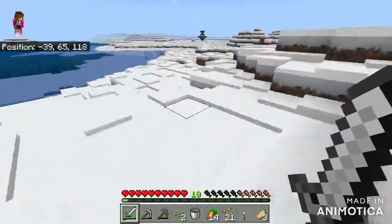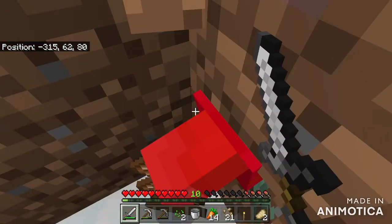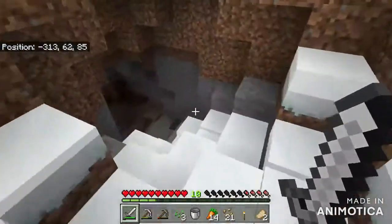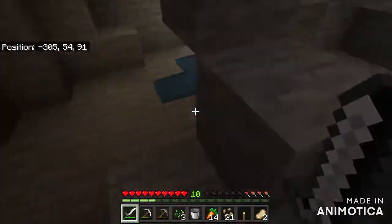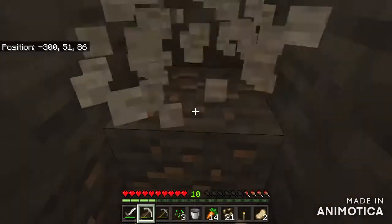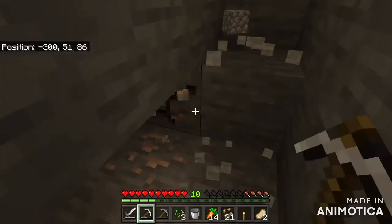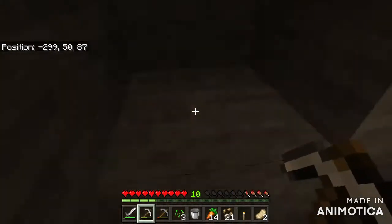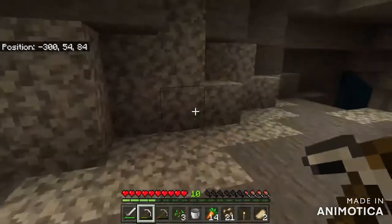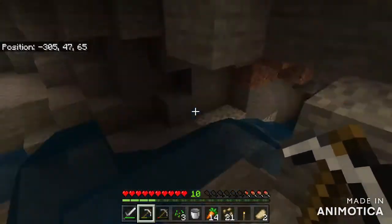We made it to the village and there's a witch — there we go, perfect. We made it to the cave, and in this cave there was some really good stuff. Oh, I can't believe we missed some iron. So I'm just gonna be in here mining for a little bit, and that will probably be the episode because we need stuff. I'm not gonna work too much on the house — that'll probably be next episode.